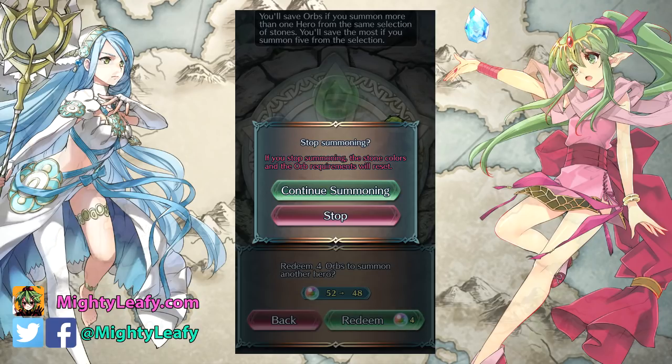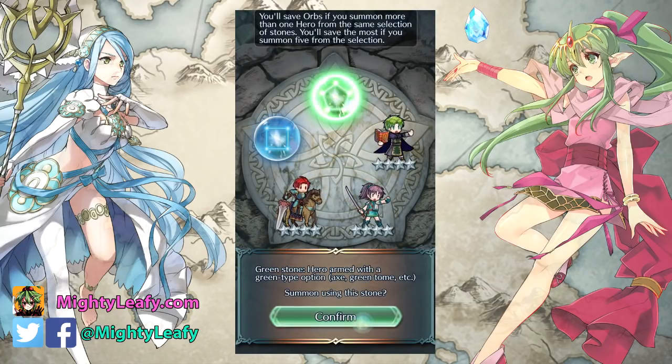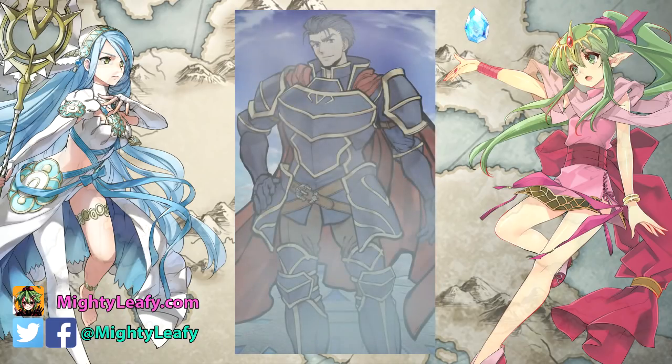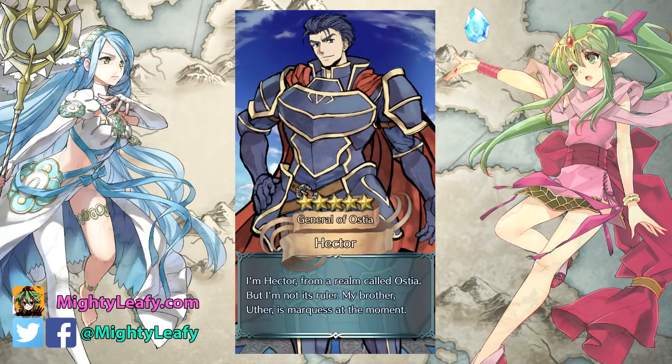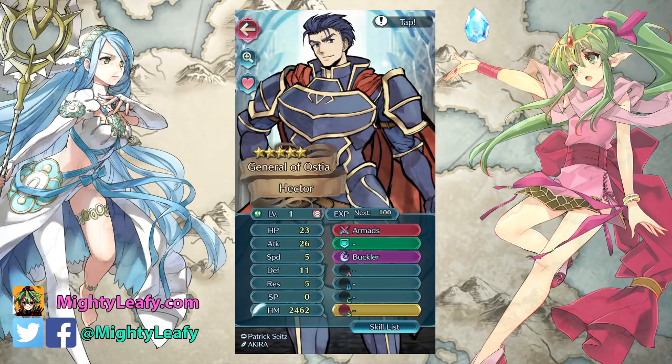Do I want to risk that green wall? You know what — I will, because I've already got Celica and Bride Cordelia. I could do with a Camilla — she's an exclusive unit. Hector will be fine as well. This banner is good if you pull the entire circle. Don't be an asshole like me and single out specific colors. That's probably super obvious to everybody, but I just wanted more chances at Bride Cordelia and I did end up with her, so I can't complain.